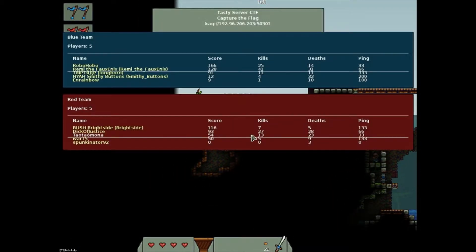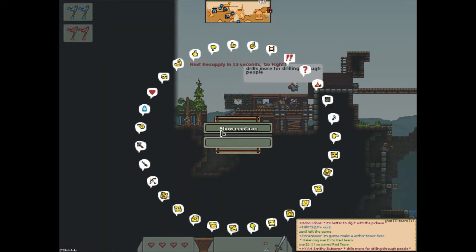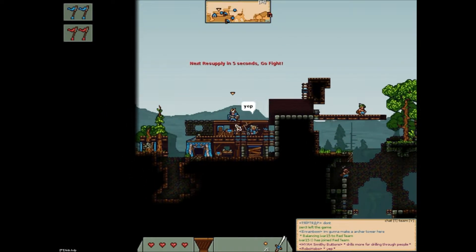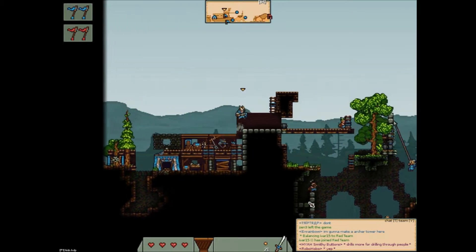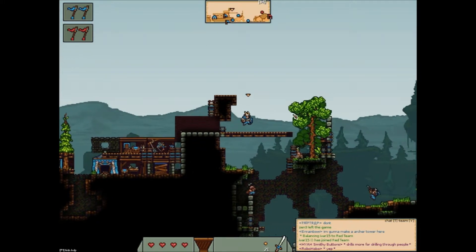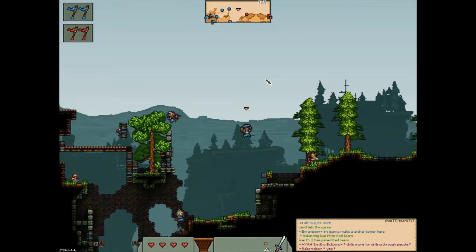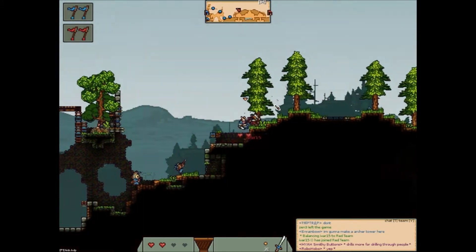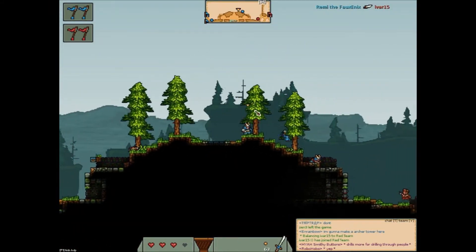This is a rather small group of people. These are all the things you can be - there are shops. You can also type into chat down here. You can buy bombs and stuff for the knights, and bomb arrows, fire arrows, and all that stuff for everybody.